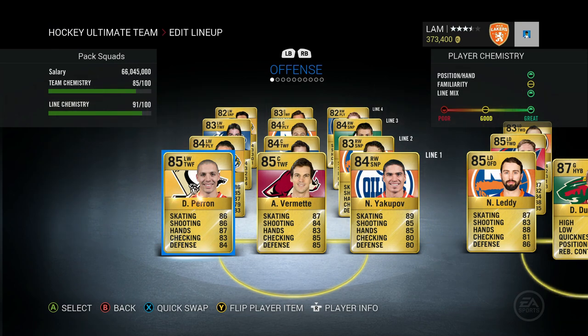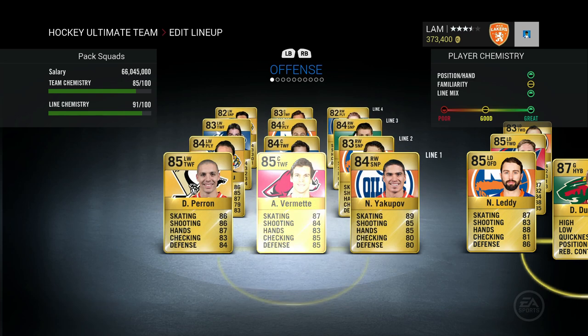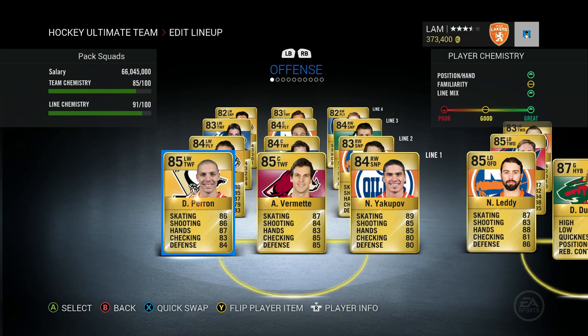Quick team update before ending the episode: I threw Bo Horvat into the second line center spot. We also threw in Nicholas Backstrom who has a Minnesota change team on him — good for future episodes in case Dubnyk gets tired. One more thing: we need to apply the assistant captain card to someone — vote in the comments below for who deserves it most and I'll apply it. Hopefully you guys enjoyed Episode 1 of Pack Squads! We squeaked by with two wins — that second game was nerve-racking. Thank you for watching, leave a like, see you later!